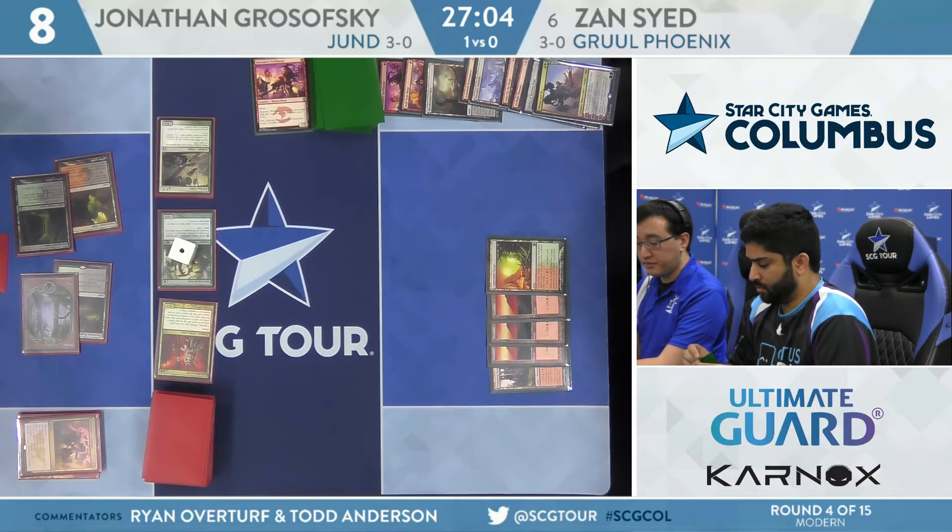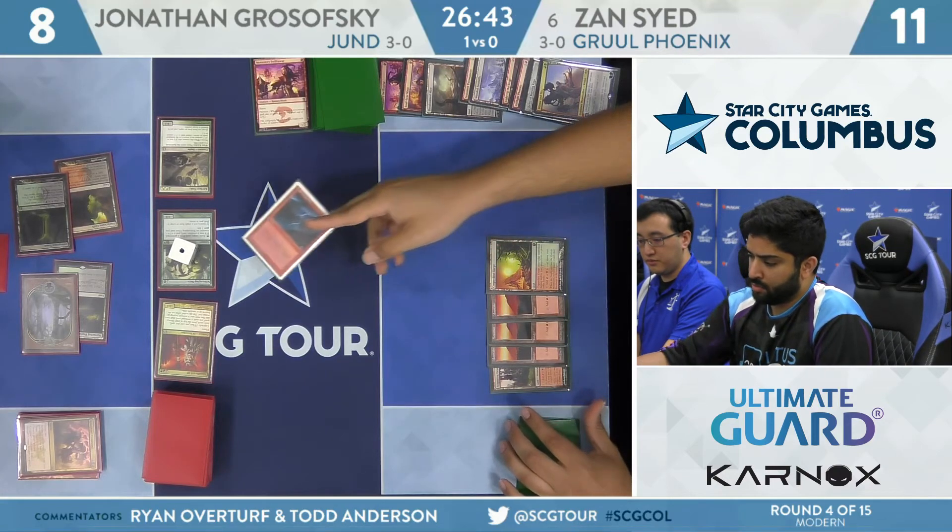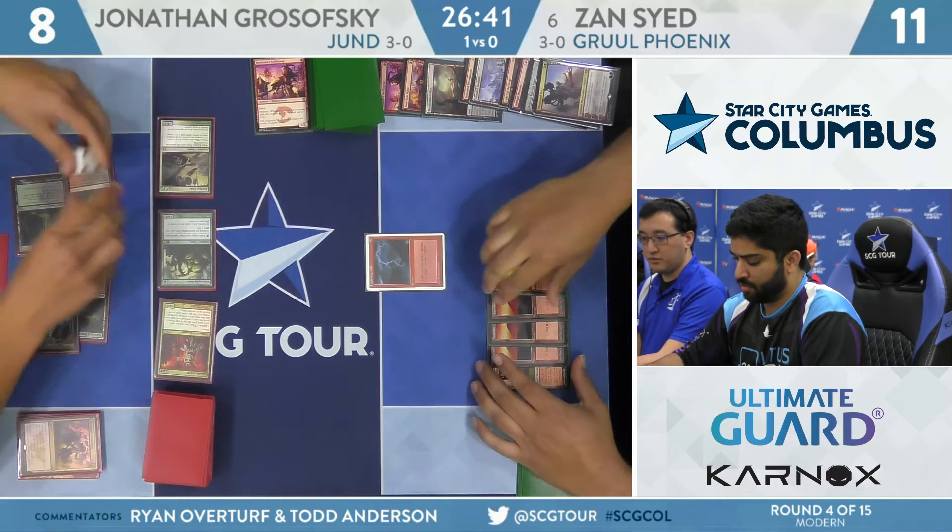That's one of the reasons I thought Shrine of Burning Rage should probably stay on the sidelines for Zan. This Jund deck has a lot of ways to deal with it, so you're not always going to get value. I've been playing a lot with these mono-red decks and I see Shrine of Burning Rage in a lot of sideboards. Basically every matchup where you want it has some kind of play against it. But if you ever get it going for real, it's pretty nuts.